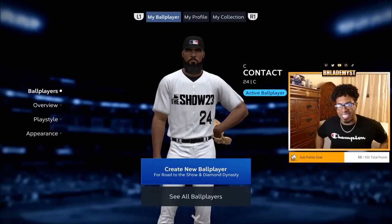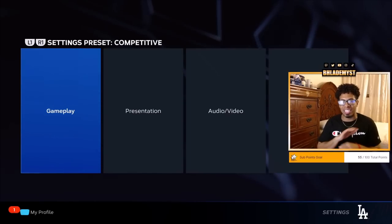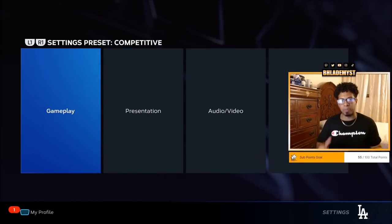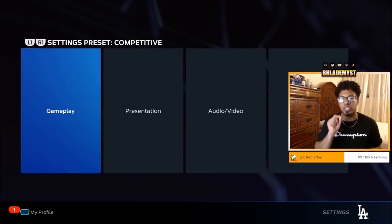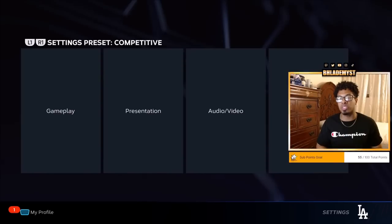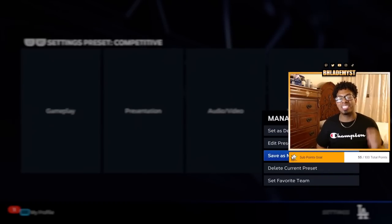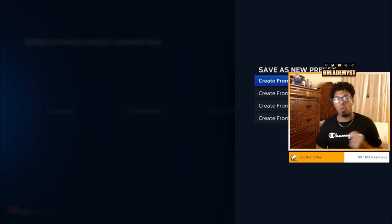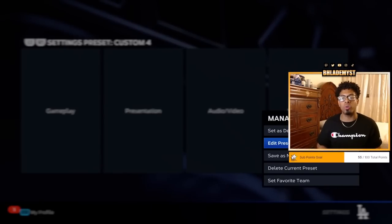Before we can truly grind to 99 as a ballplayer, we first need to change our settings to have the easiest settings possible. Go to your settings tab — leave everything as it is, assuming you've already adjusted it to your liking. Instead of touching anything, click on the three dots and press 'Save as New Preset,' creating it from the current settings.